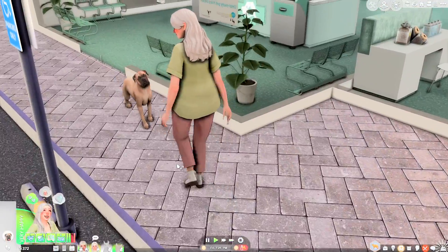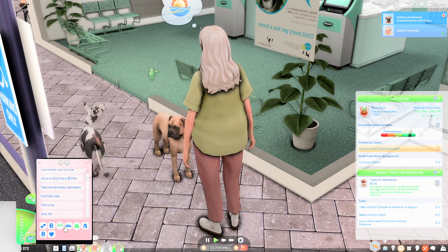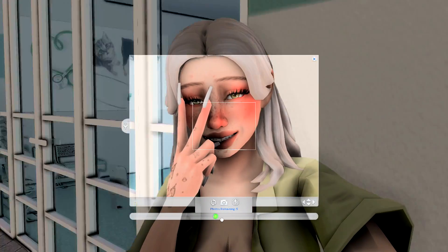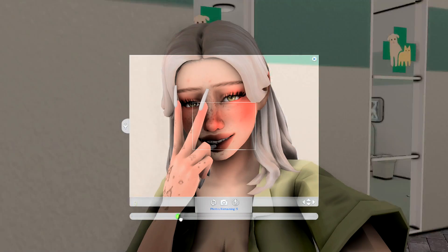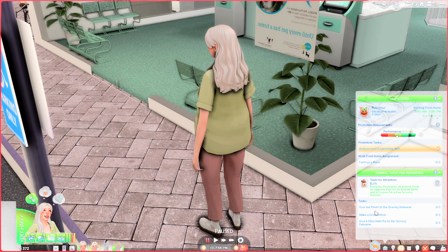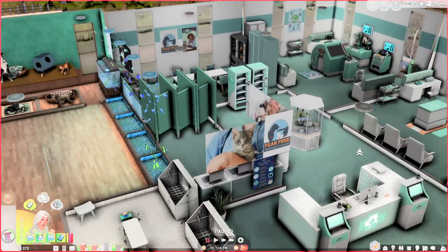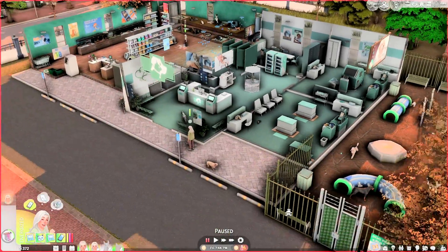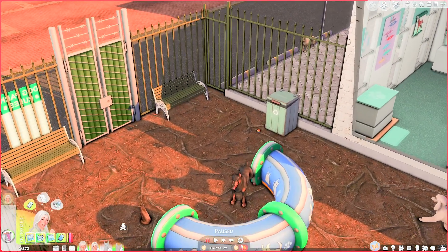I'm actually gonna have her take a selfie because we need to do that for our errand thing. We're gonna take a selfie — I don't like this pose, she does not look cute. So now we have to give the photo to the grocery deliverer? No! We're gonna be like, hey Raul, here's a picture of us. I'm gonna have Clara adopt Lynx. Where is Lynx? Lynx is right here — we're gonna add Lynx to our family. Wait, why are they already in our family? I'm so confused.